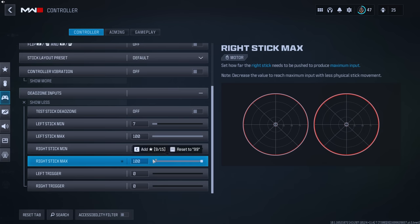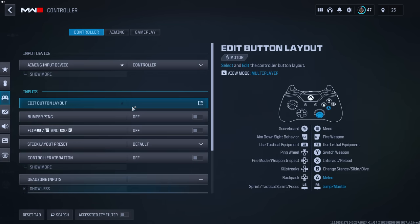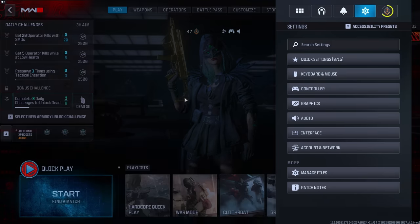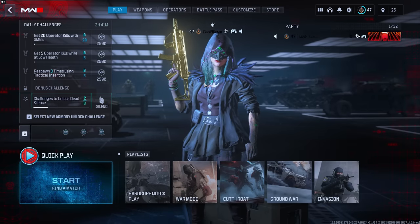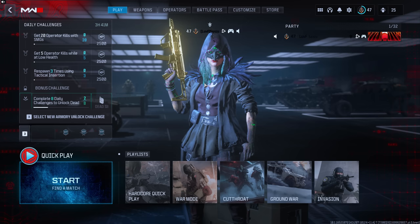For dead zone, I run 7/7 — I use that in pretty much every game. I don't play flipped. That's pretty much it for the settings section.